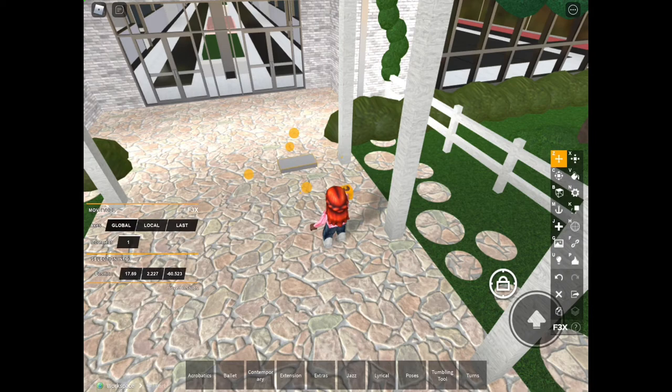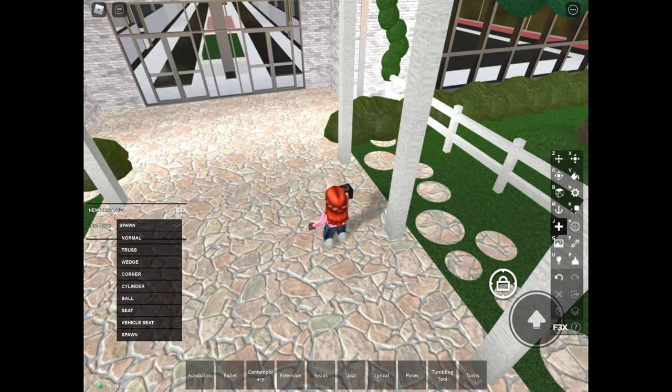Then you have the spawn tool, which chooses where you spawn. The spawn tool and the normal tool look very alike, so just make sure you always choose the normal tool for building. But when you need a spot for your students or friends to spawn, that's when the spawn tool comes in handy. So if I left and rejoined, I would probably respawn there. That is all for the new part tool.